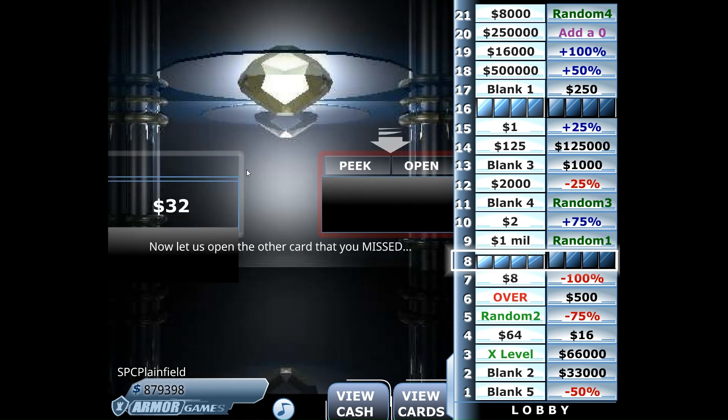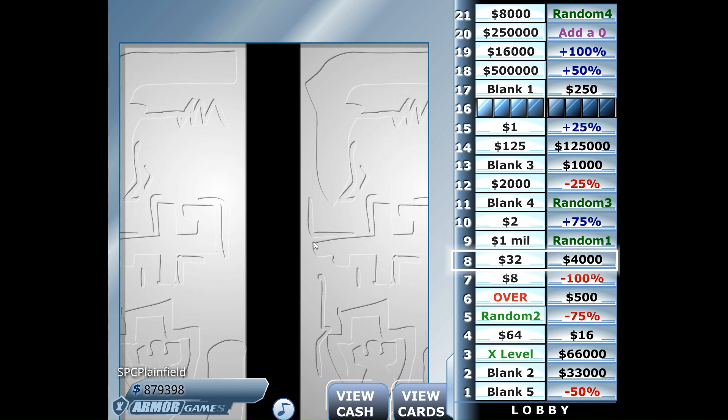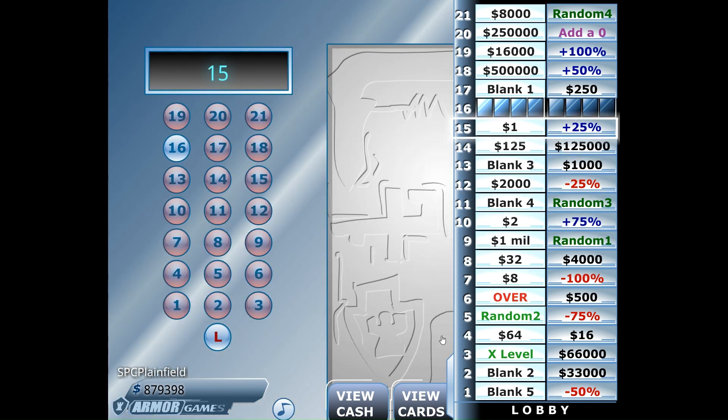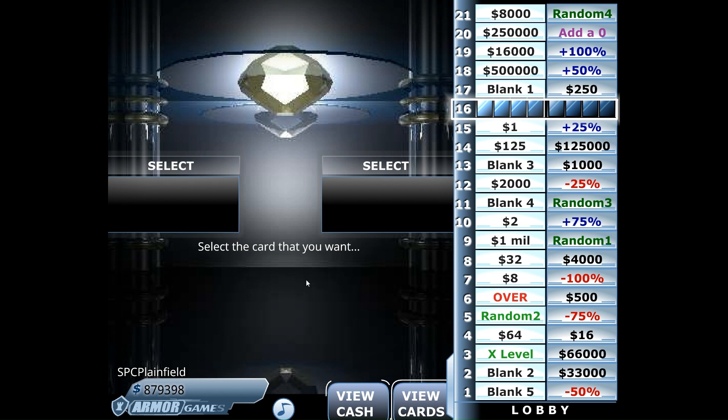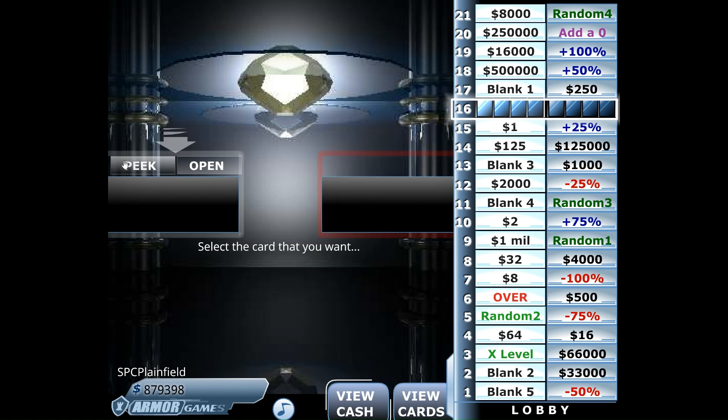That add-a-one is hiding somewhere. Is it on the left side? Number eight — nope. So that means it must be on floor 16. We're going to look at the left-hand side. So we'll either be walking out of here with $1,879,398 or $1,879,402.